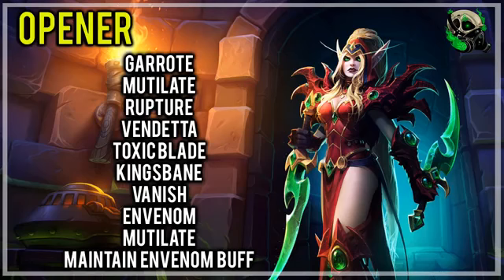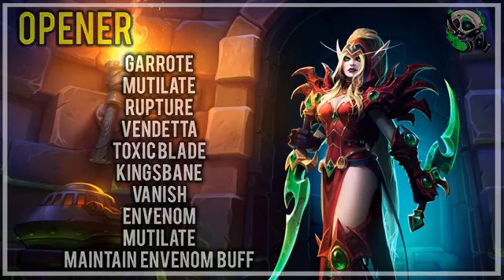The opener — the part that everybody likes to see — is actually not that special, to be honest. It does kind of break the rules of the way the spec plays, but the opener for Mantle is going to be as follows: Garrote, Mutilate, Rupture, Vendetta, Toxic Blade, Kingsbane, Vanish when our Mantle buff runs out, Envenom, Mutilate, and then try and work on maintaining our Envenom buff without letting our Garrote or our bleeds fall off.